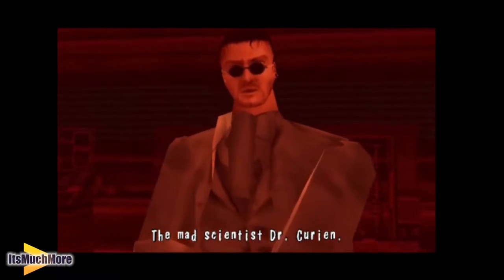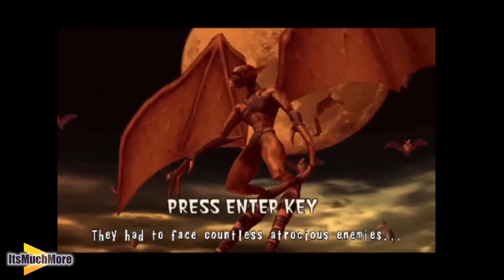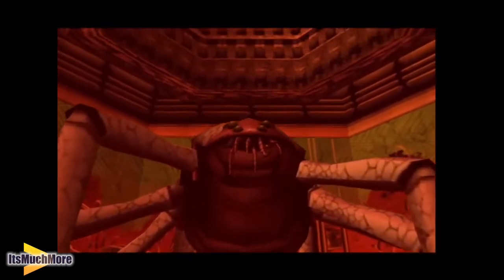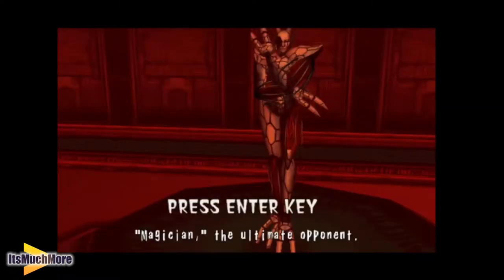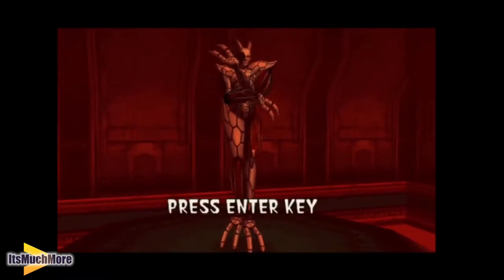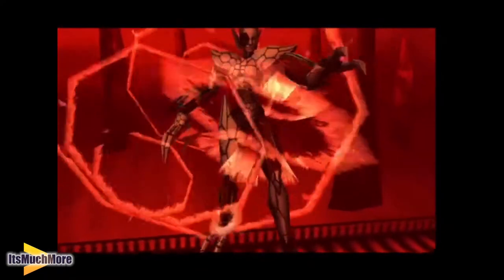There is the mad scientist Dr. Curian. There's some of the bosses that you take on. 'Curian! I didn't think you could make it this far.' That's just from that boss there. If you've played the original — if you haven't, check out the playlist at the top right-hand side of your screen. That is the final boss of House of the Dead 1. Oh, there goes Curian. And then we took out the boss.